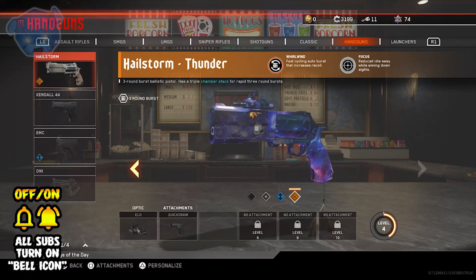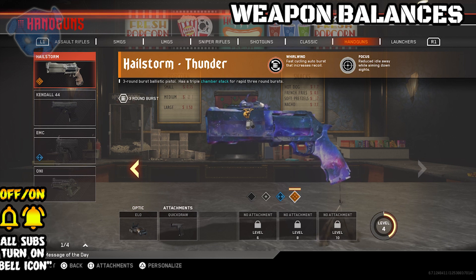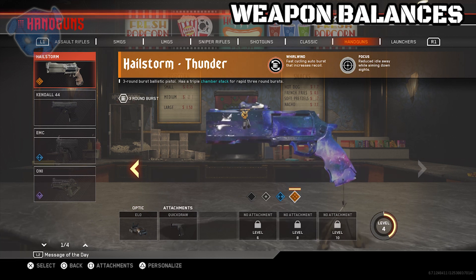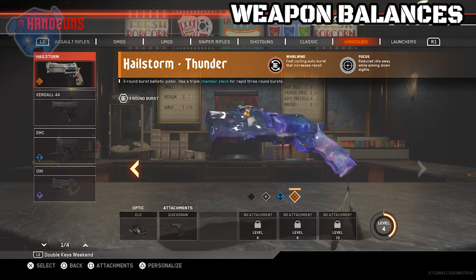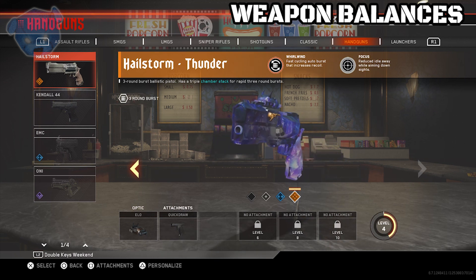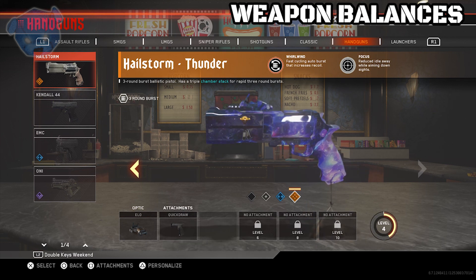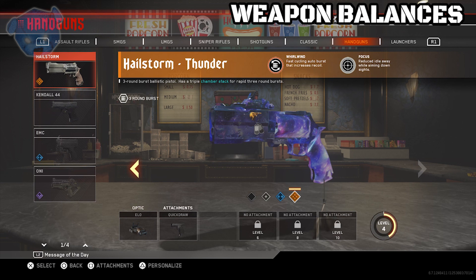Starting with the weapon balancing, we have the Hailstorm. The Hailstorm is a wall buy that you can get in Zombies in Spaceland and also in Raven the Redwoods. It has decreased fire time between bursts and a slight increase to damage range. So the further away that you shoot, the more damage you're going to do, and the fire rate between bursts has been decreased.